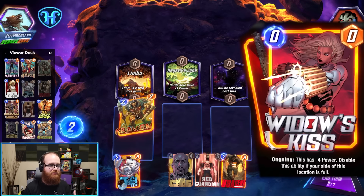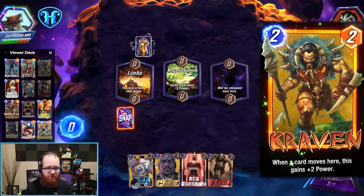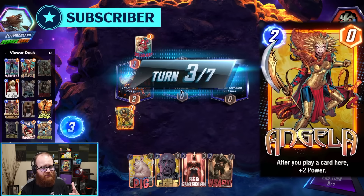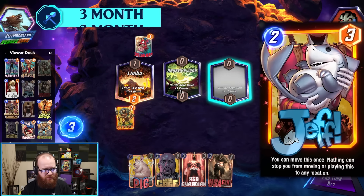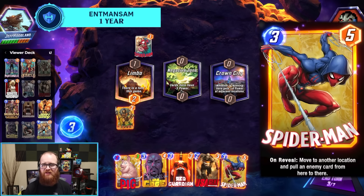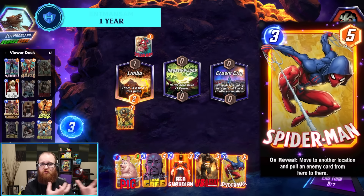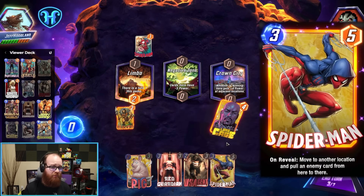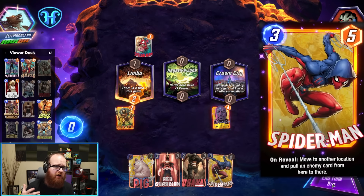The rest of this deck has a movement sub-theme. We've got Kraven, who loves Stegron kicking things around, as well as Angela in tandem with cards that move off of Angela — like Jeff the Baby Land Shark, Nightcrawler, and Spider-Man. Spider-Man is another card similar to Stegron and can also grab something out of that White Widow path on the last turn of the game. Then we close things out with an array of disruptive elements.